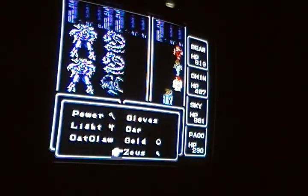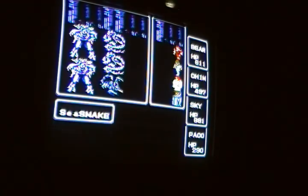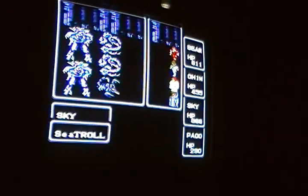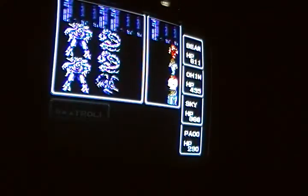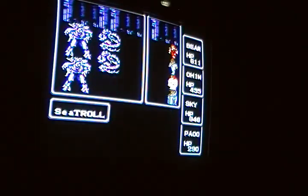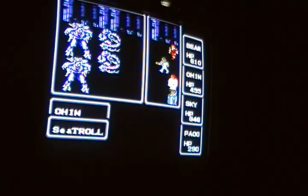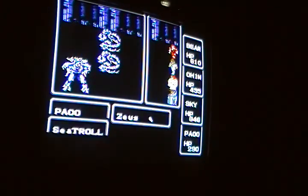I'm going to be using this Zeus thing a lot because it casts Lit too, so for guys like this I don't want to waste magic, but at least this way I get some damage on the board.